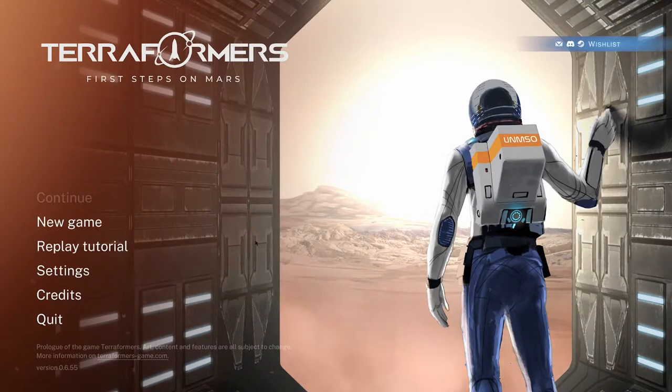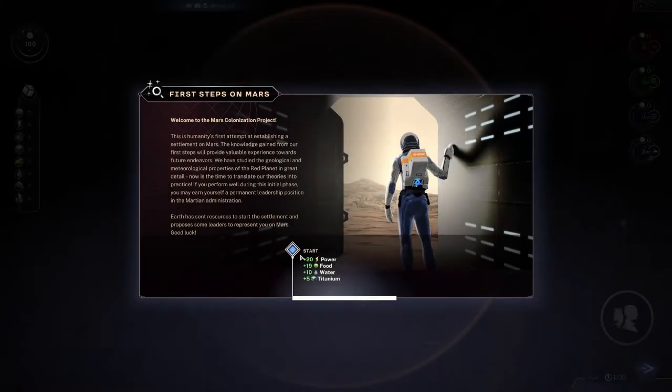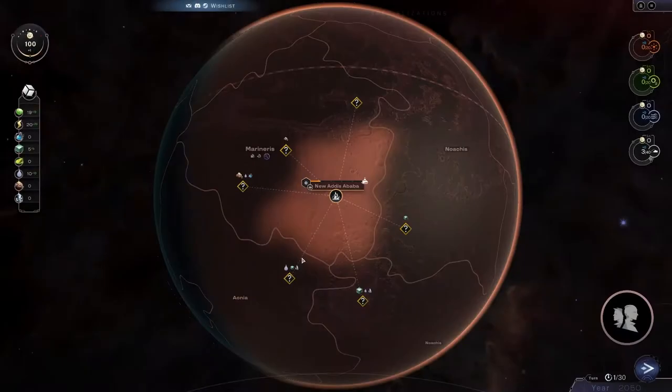Hey, Moro here, and we're checking out Terraformers: First Step on Mars. This is a prequel demo thing and I've played a few games so far. It seems pretty cool — it's basically like a puzzle survival building game. It's a little confusing but it's pretty simple. It's almost like playing a simple board game but against yourself.